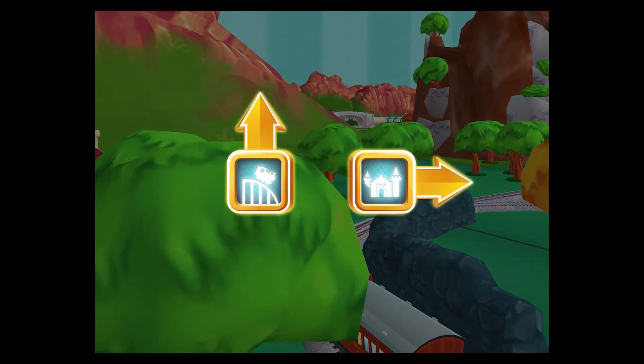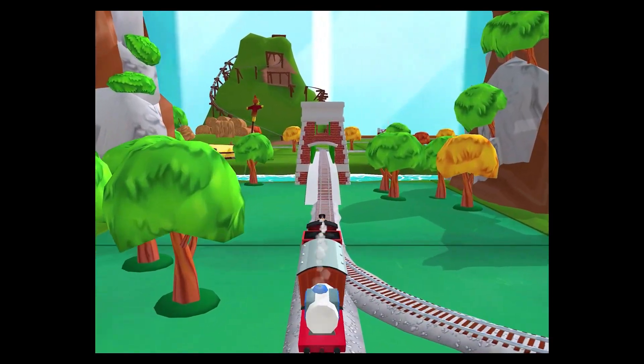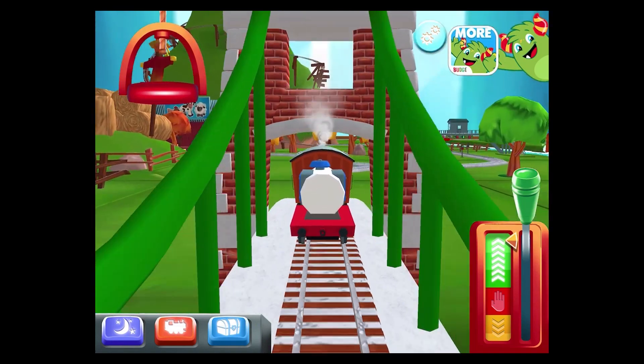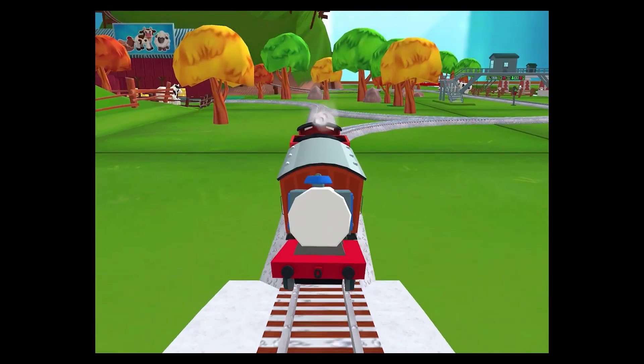Where to now? Forward leads to Cannonball Curve! Right leads to the haunted castle. Next stop, Cannonball Curve! Right leads to Cannonball Curve! Forward leads to Knapford Station! Knapford Station's just ahead!